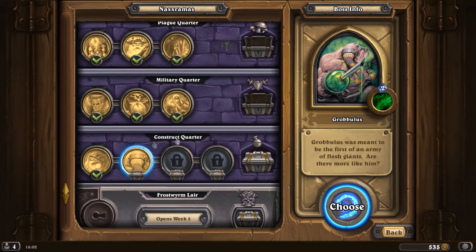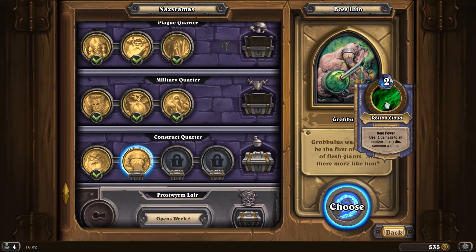It's quite a complex fight in terms of movement and stuff, but let's see what his passive is. Poison Cloud. This is interesting - deal one damage to all minions. So this includes his minions. And if any die, summons a slime. I don't know what kind of stats the slimes are going to have. I guess it can't be too bad, otherwise it would tell us.